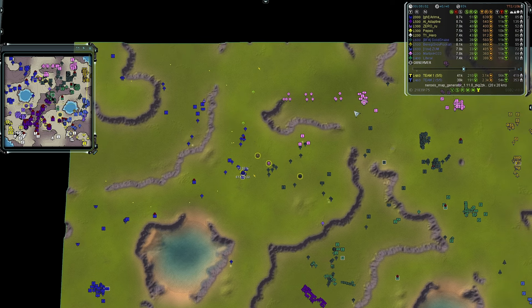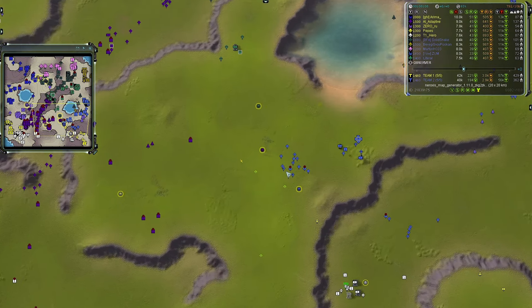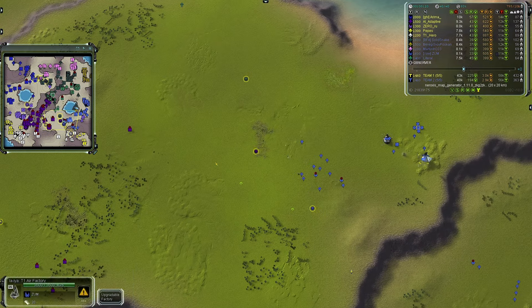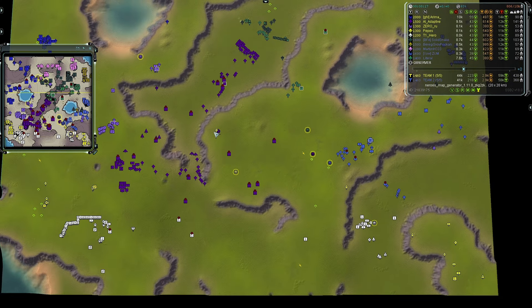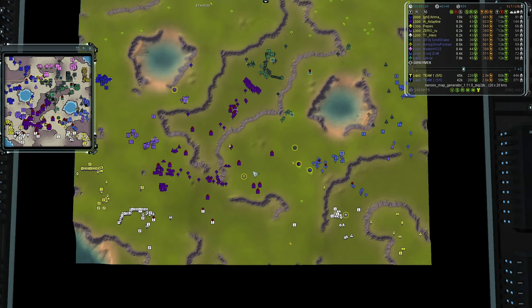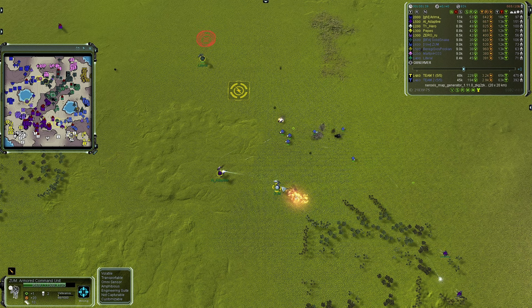Down in the south: Adaptive and Zum both have their upgrades finished. Lateral moving in to assist. Pepe's — the air player — has a backline defense set up. A couple of T1 bombers are inbound to Adaptive's location to go after Zum's commander. Zum has some T1 forces; Adaptive is alone but targets the units to get some veterancy. A couple of bombers fly over Zum — that'll deter him a little.